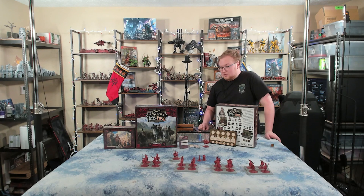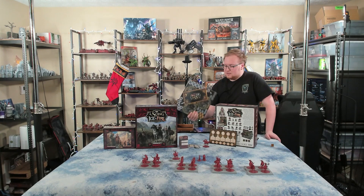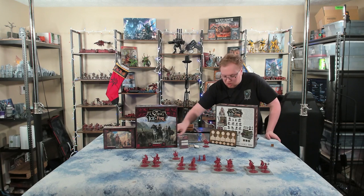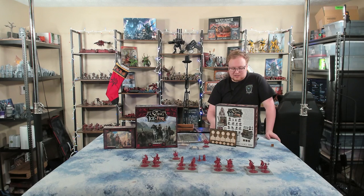Another upside is the $100 starter box for any of the armies gives you full movement templates, measuring sticks, all the tokens you need to play a game, all the cards you need to play a game, including objective markers — everything you could possibly want to basically start playing immediately, and it all comes built. It's not painted; you do have to paint it yourself, which is fine, and a lot of people love that.